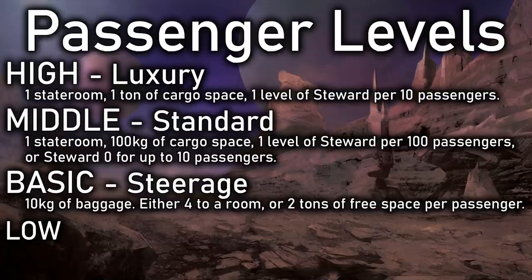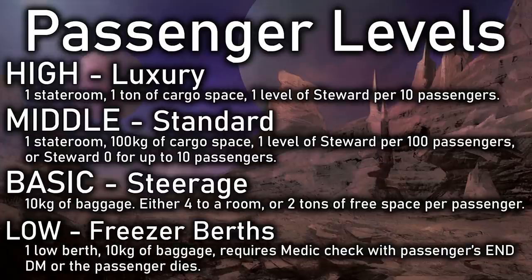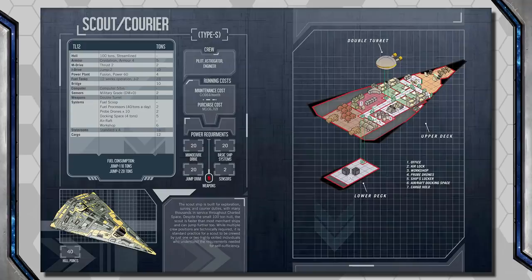Finally we have Low Passengers — this is when passengers are frozen in low berths and thawed out upon arrival. This requires the ship be equipped with low berths, and passengers are allowed up to 10 kilos of luggage. However, Low Passage is dangerous: when they're thawed, a Medic must make a roll to resuscitate them using the Passenger's Endurance DM as a modifier. If they fail that roll, the passenger dies. Higher technology ships can lessen this chance. Jack's ship has no low berths, so he can't take on Low Passengers.